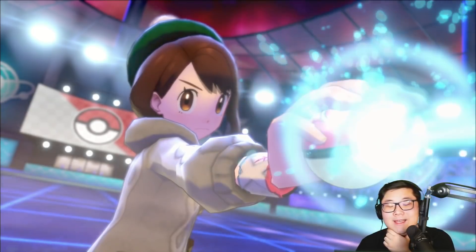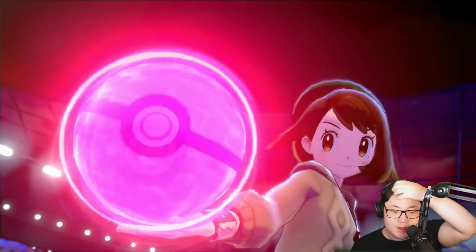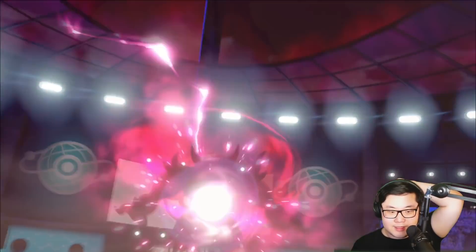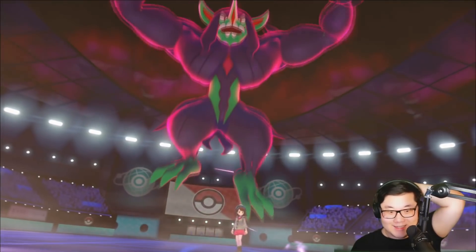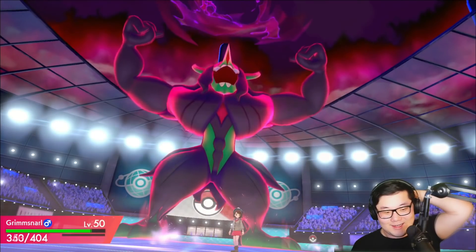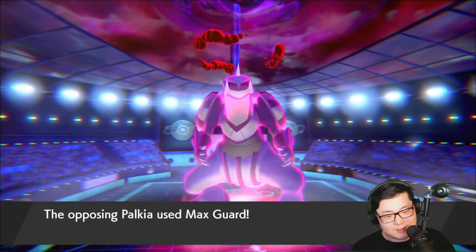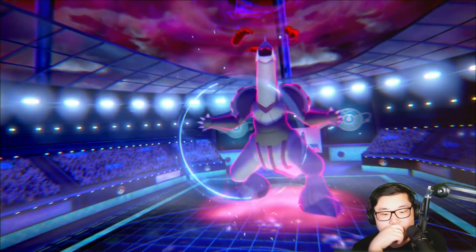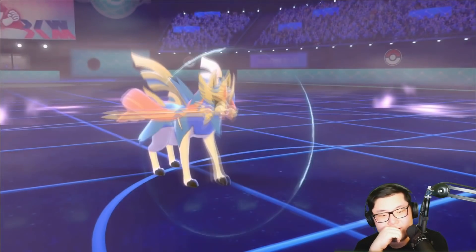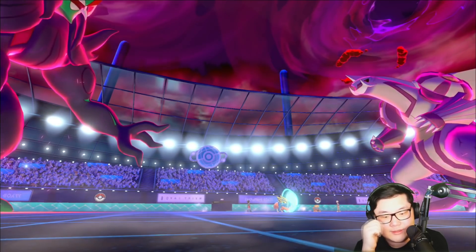I think if I can get Calyrex in safely with Zacian on the field, I will win this game. So the question is can I set that position up properly? We will Dynamax the Grimmsnarl here, and I haven't seen a Dynamax Grimmsnarl that wasn't G-MAX Grimmsnarl in a long time. Dynamax Grimmsnarl going to come out here. Do you Max Guard or attack, Palkia? You did Max Guard — that's a problem. Or is it? It might not be too bad. Zacian protects. The Eruption is going to be fired off. Maybe this isn't too bad — how much damage do you do to the Grimmsnarl? Okay, it's not a knockout.